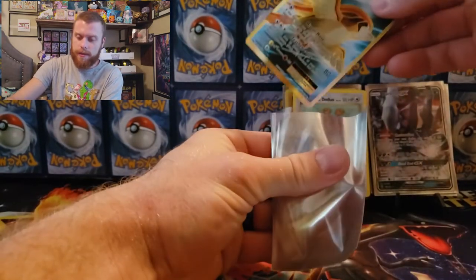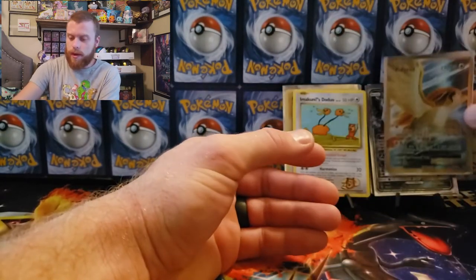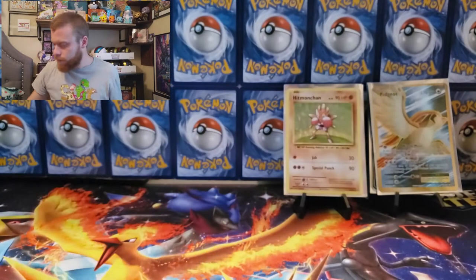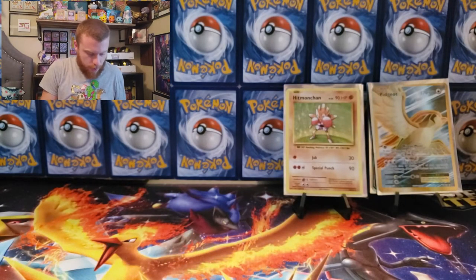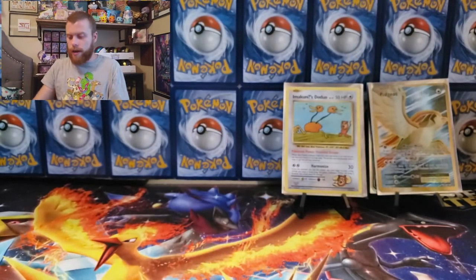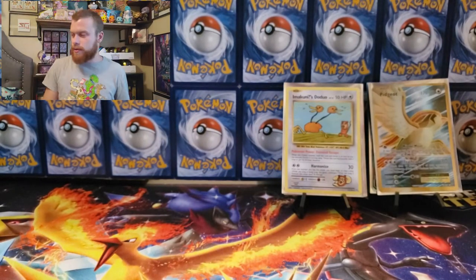Wow, I can't believe all our hitters have been from Evolutions. We got the Dark Raichu from Burning Shadows but all the other ones have been Evolutions — that's crazy. I'm gonna go ahead and sleeve this Pidgeot EX up. Alright guys, Burning Shadows — let's go, Charizard!